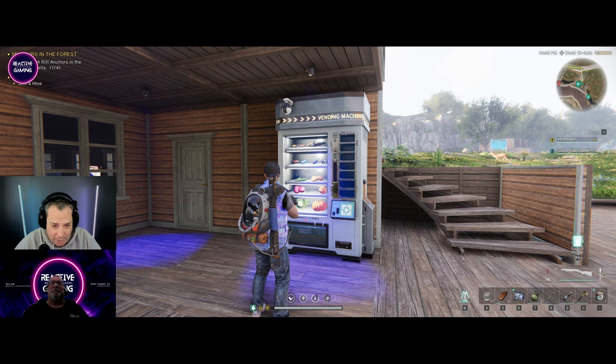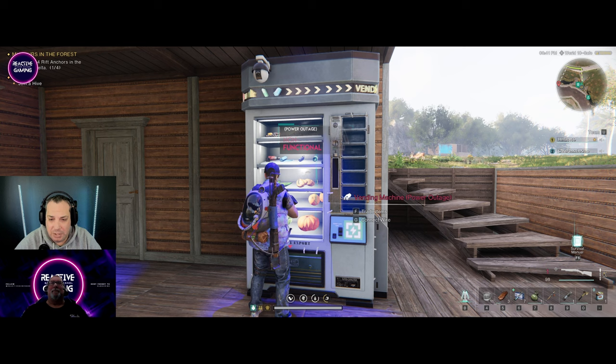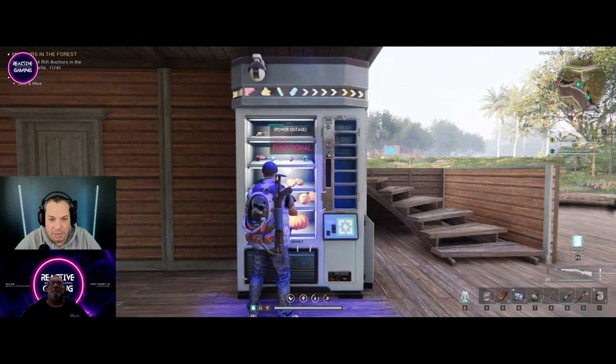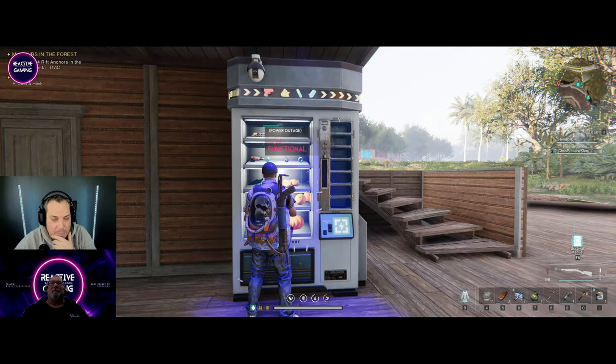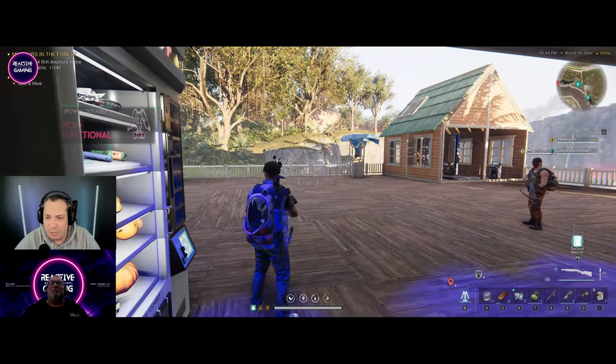Got a little vending machine here now, but it needs power to run. This is used for trading with other players — you put whatever you want in there and people can put other things in, you can trade with them, make this a bit of a trade point.